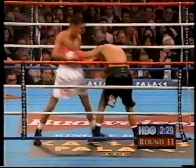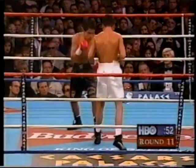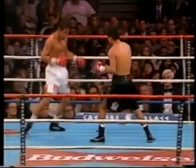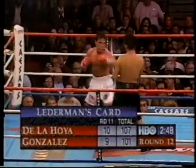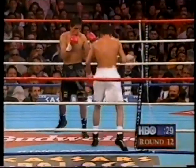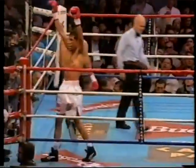In the seventh round there was a warning for rabbit punching. We're on the same page here. If you use a stiff left jab against a fighter who's never been hurt in the ring, you gotta make up your mind. If in fact De La Hoya gets the victory here... One more left hook. All he needs is one good combination. Oscar De La Hoya!